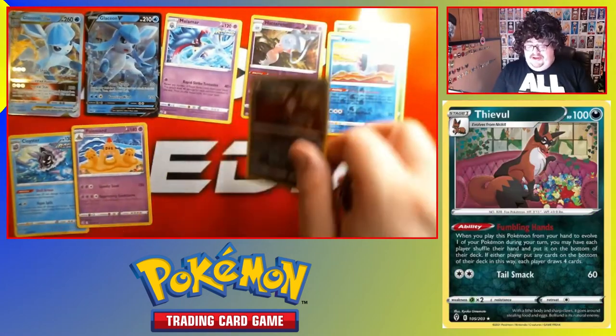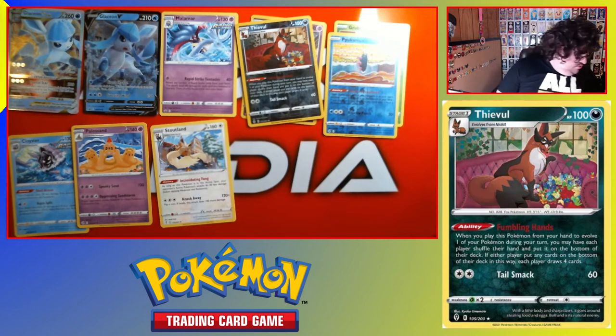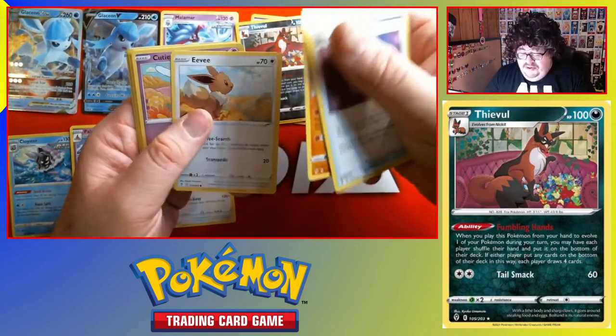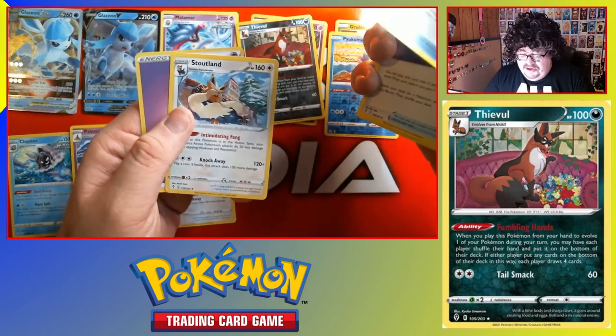Steelix is also a rare. Last pack from this little box — oh my god, it starts off beautiful! One, two, three — moving to the front so we can see: Dream Ball, Stormy Mountains, Folder, Eevee, Cutiefly, Pikachu, Applin, Lillipup, reverse Ribbon Badge, and a Stoutland rare — same one, guys.